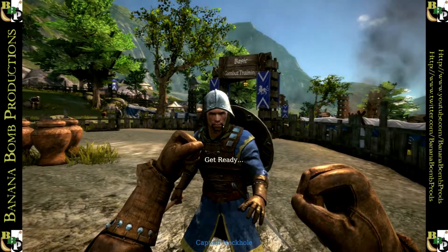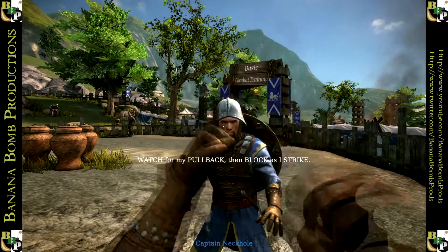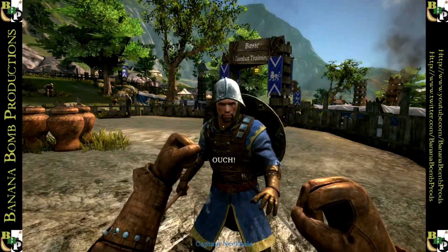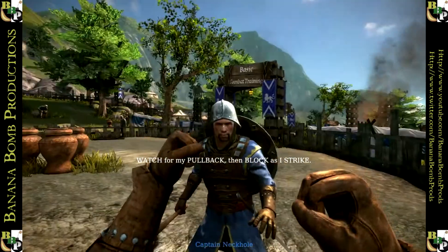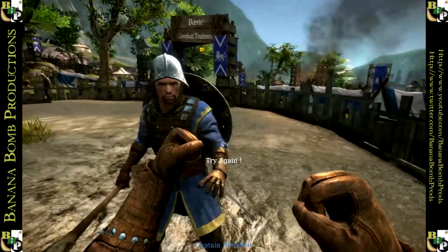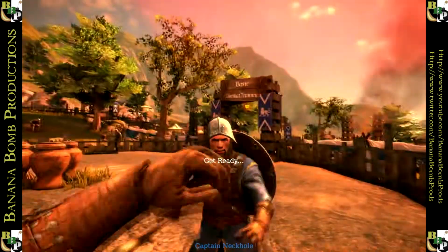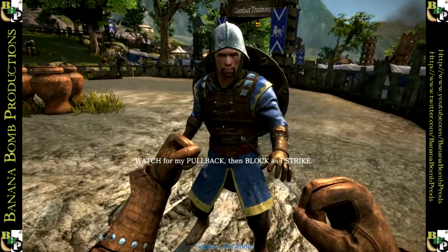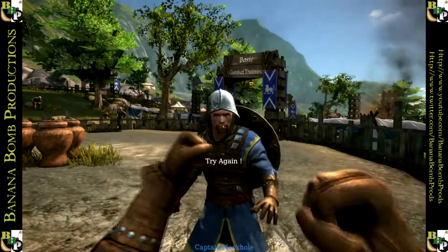Oh — reactions there, Slack. Jesus. I'm going to punch you in the face as soon as I'm able to, Captain Neckhole. Keep the tip of my weapon in the centre of your view. Watch for my pullback, then block as I strike. Looks quite pretty around here though. I'd punch you in the face if I were able to. I'm stuck on the wrong weapon and there's no way I could possibly get through this.